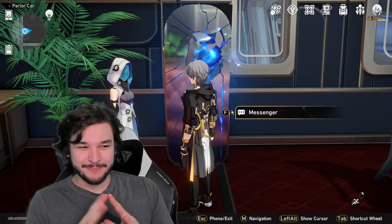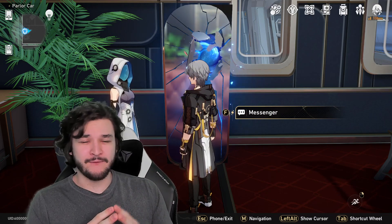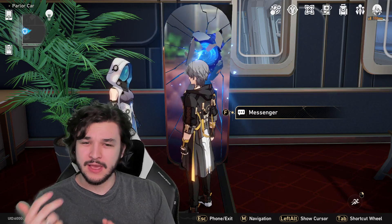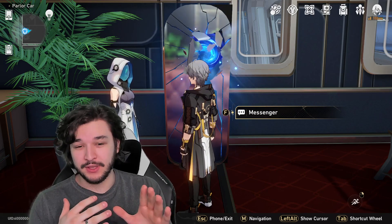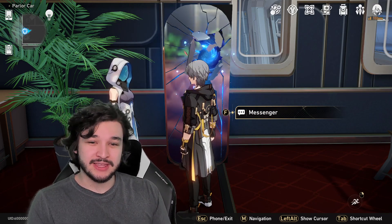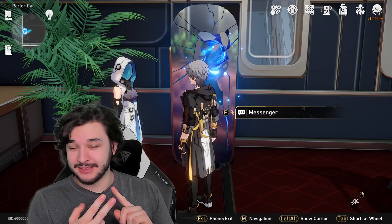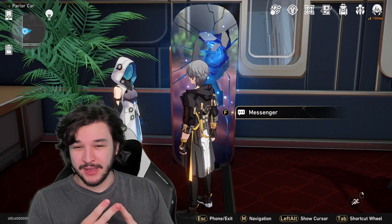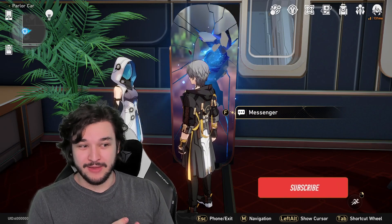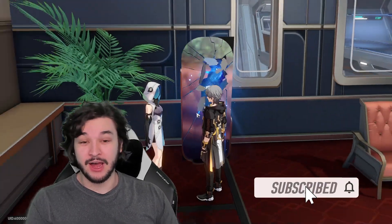Today we're doing a complete free-to-play light cone guide covering four-star and some five-star light cones. These are all the light cones you can get for free while playing through the game, from specific game modes that let you purchase them from their respective shops, the campaign and basic storyline, world events, and the light cone manifest shop from the Forgotten Hall.